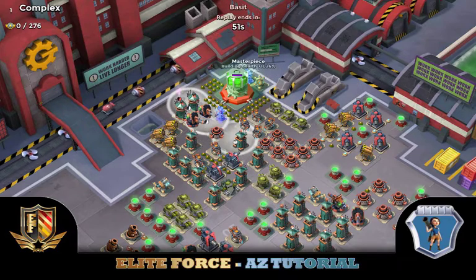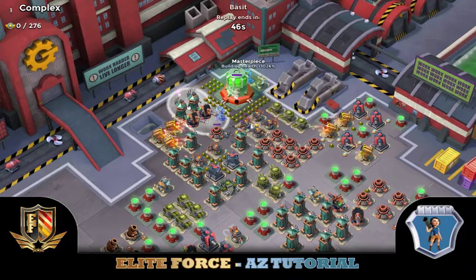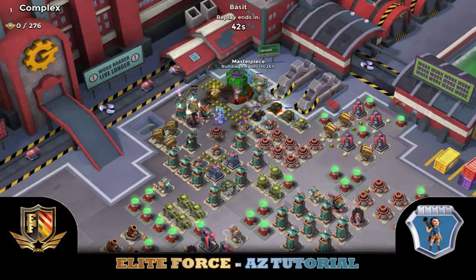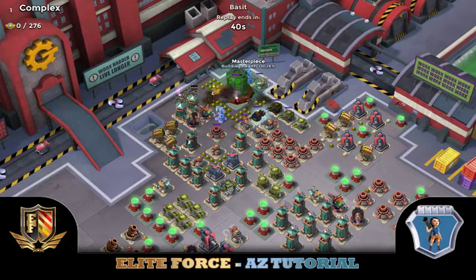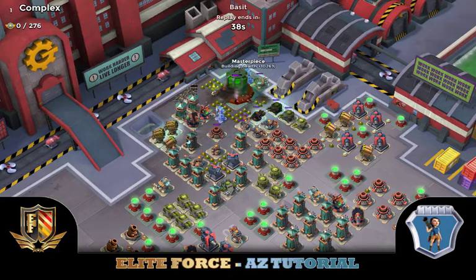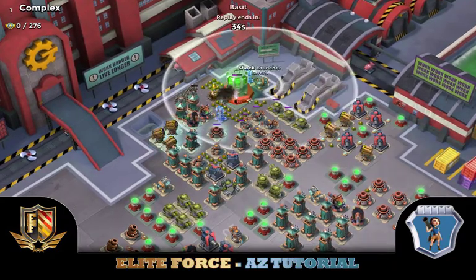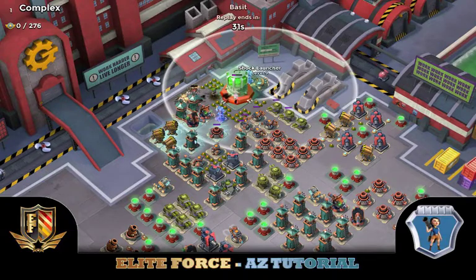The health on this is 2.25 million. You see he throws a critter out. The reason for that is he wanted everything distracted before Bullet used shock knuckles to get up in front. Without that critter, it's very possible that since these rocket launchers and this shock launcher were triggered, he would have lost a whole bunch of troops.